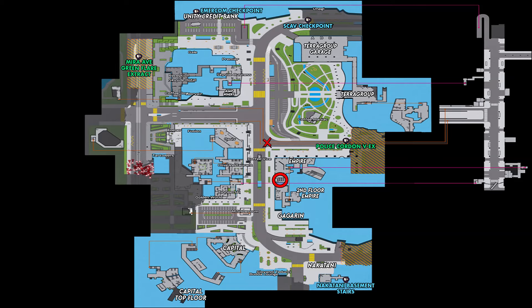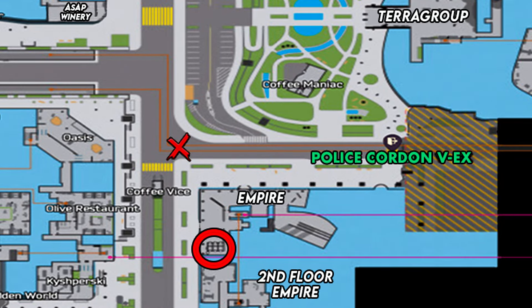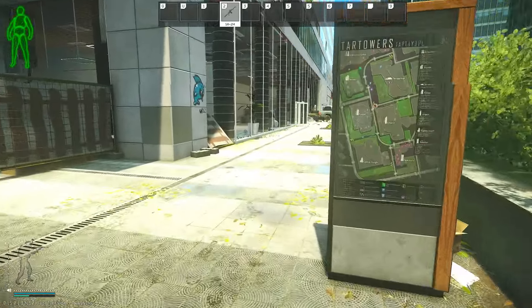Now that we have this, it will take us over to Ground Zero. I do have a map up on the screen and where we have to go is inside the first floor of the Empire Building. My PMC is here on Ground Zero, just in front of the Terror Group Building, and then we will head to our right and head along the Empire Building.